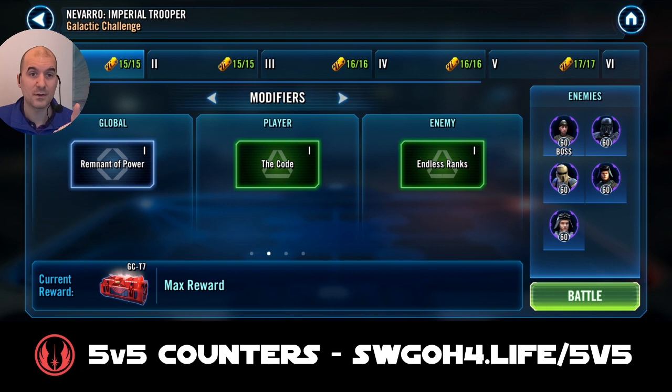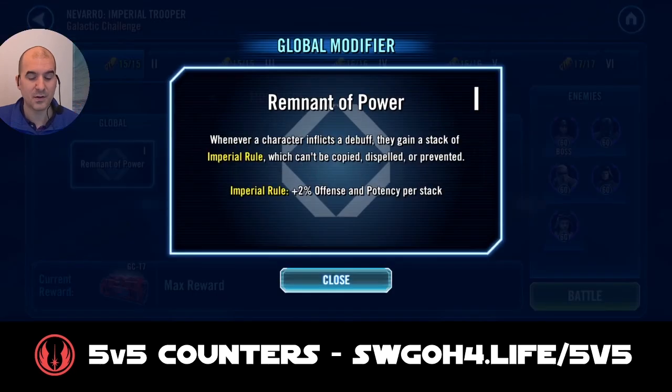Now let's first have a look at the modifiers. The global modifier for the planet of Navarro is Remnant Power. Whenever a character inflicts a debuff they will gain a stack of Imperial Rule, and for each of those stacks they will gain extra offense and potency. This is stacking, so the more debuffs you or the enemy applies, the higher the potency and the harder they will hit.